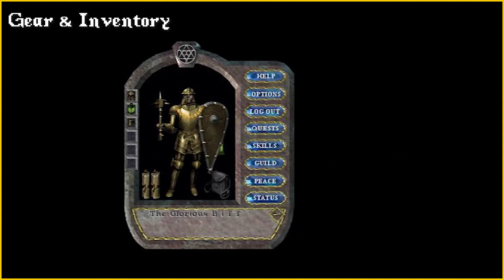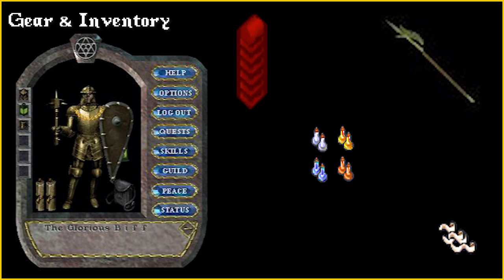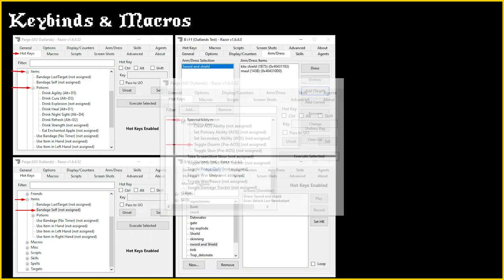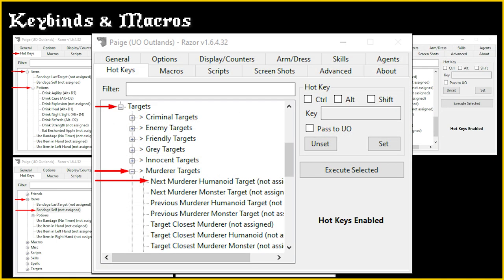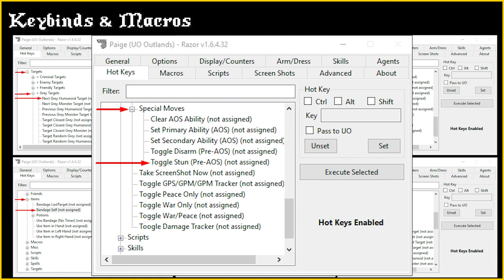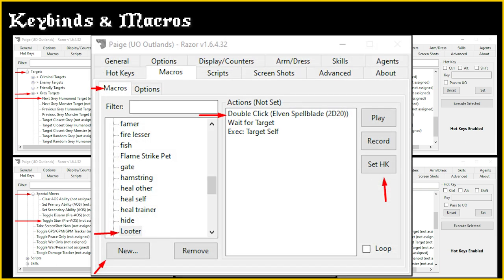Preparation is key. Before heading into the field, take the following: armour, weapon, and shield of choice; 5–15 of each relevant pot; bandages; 6 trapped pouches for PK power stuns; adventurer's rope; and a skinning knife for easy looting. Bind all alchemy pots to keys. Bind a bandage-self hotkey. Bind weapon and shield equip followed by attack last combatant. Bind a key to disarm under special moves in the hotkeys tab. For targeting red players, bind a key to next murderer humanoid target. For targeting grey players, bind a key to next grey humanoid target. Bind a key to stun under special moves in the hotkeys tab for hamstring ability. Bind a macro that uses adventurer's rope, and bind a macro that uses the skinning knife and targets self for easy corpse looting.